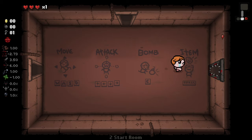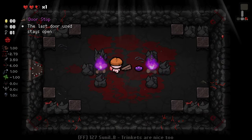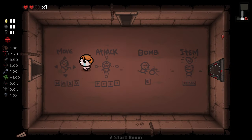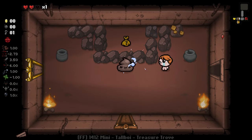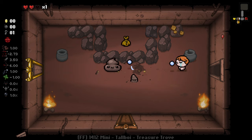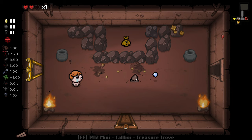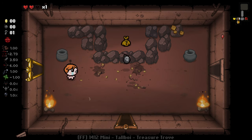Let's go straight in here. Doorstop is pretty good, I'll take that. Being able to back out of rooms that are a little bit iffy will be quite nice, so I'm quite happy with that. We do have a tinted rock here so if we get a bomb we're in the money.